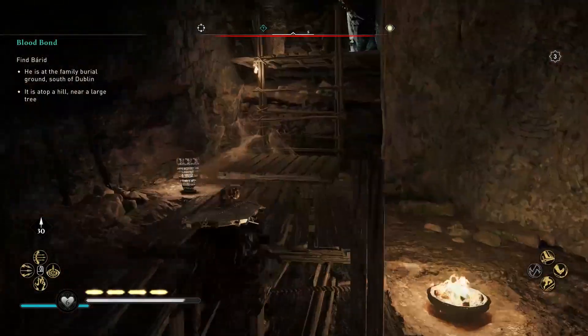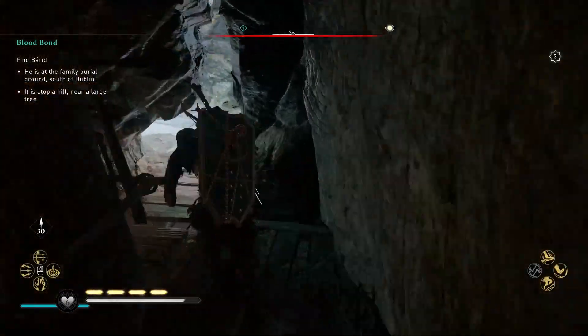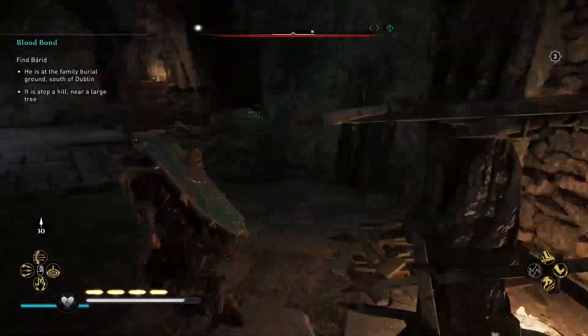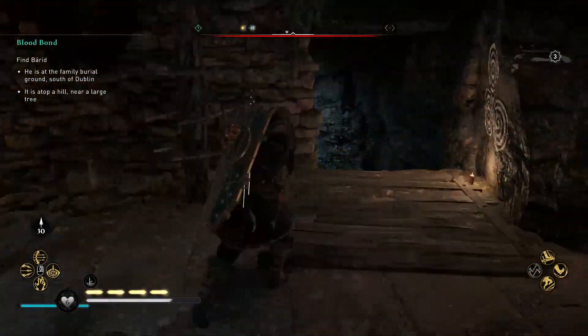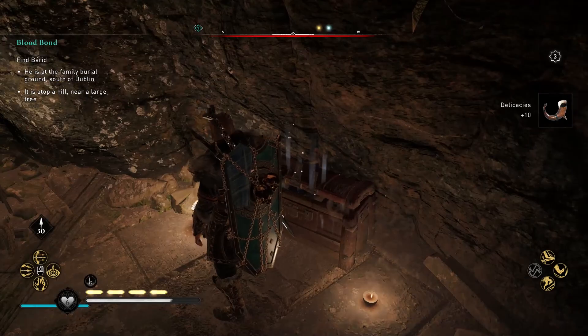At this point you can get to the end and use two ladders to get back to the main corridor. From there, go to the right to enter the room again, but this time on the right side in the middle, enter inside the secondary room where you will find another chest containing ten delicacies.